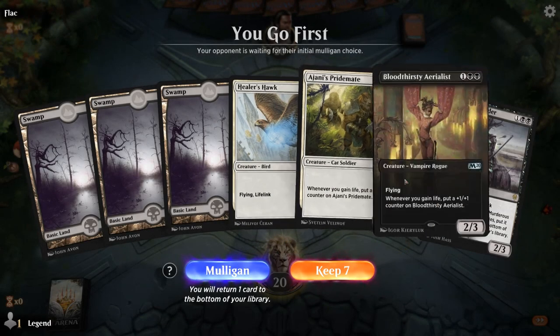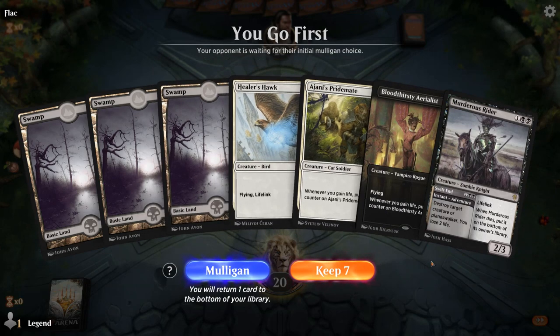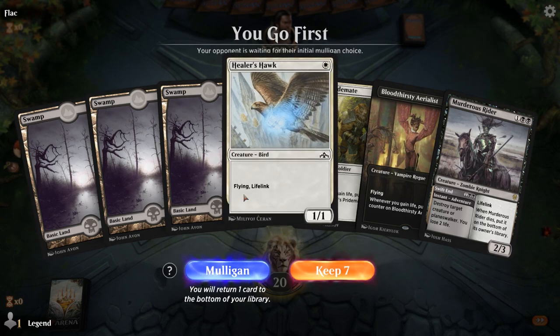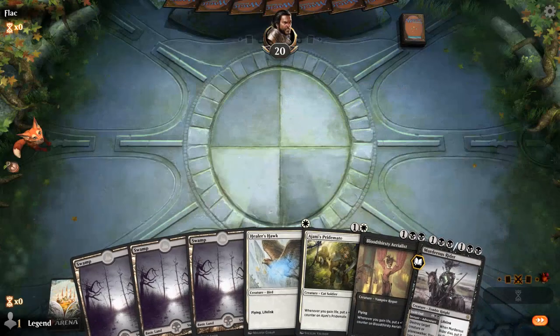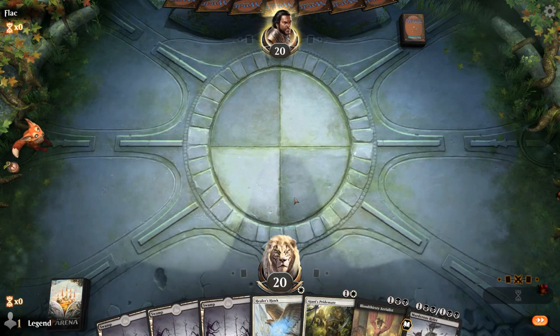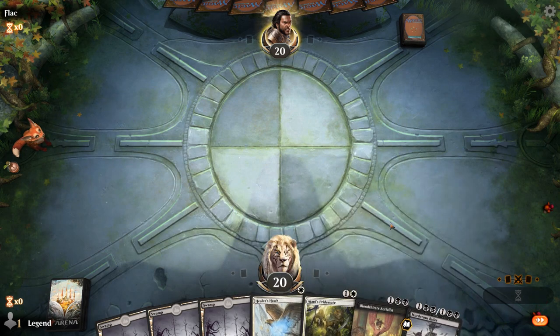We're on the play and missing white mana, but we only need a single white source for the hand to work out, so it's kind of tough — we do need white early, don't get to play the Hawk on turn 1. But we do get to play Aerialists on 3 and we have access to Riders, so we'll keep. It definitely would have been exceptional with white mana — going turn 1 Hawk, turn 2 Pridemate, turn 3 Aerialists is kind of the dream curve. Normally shouldn't have too many issues with mana since we're playing 12 dual lands.